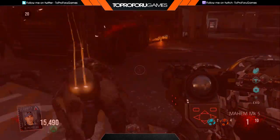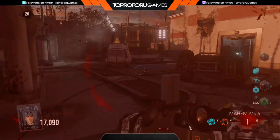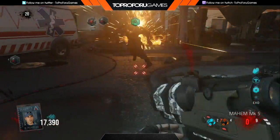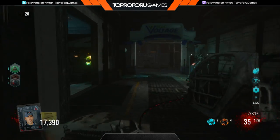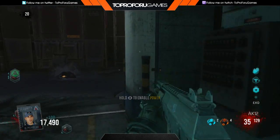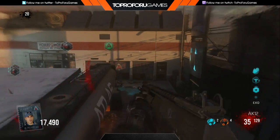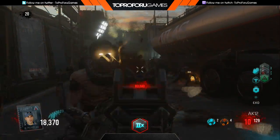Because it's so spread out, your exosuit isn't shutting down as much as it did in Outbreak, which is a really good thing. Both these training spots are really effective. I recommend and prefer training in Burger Town, and then moving over to the gas station when Burger Town has that toxic gas, and it just keeps switching back and forth.